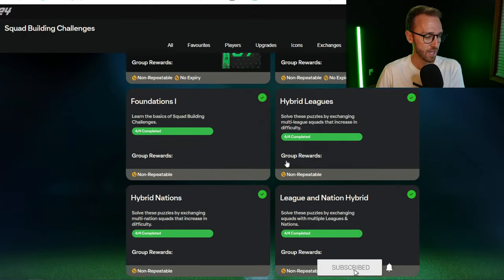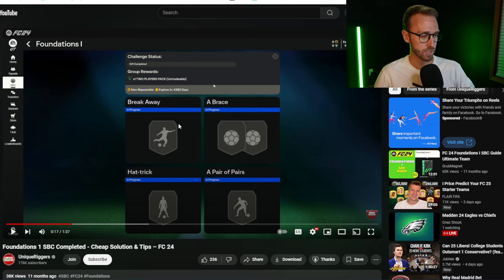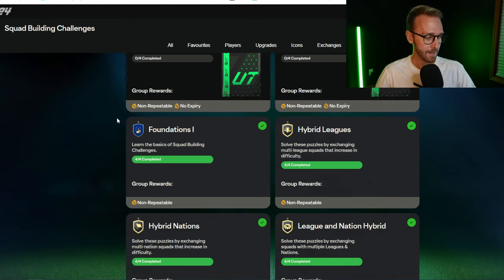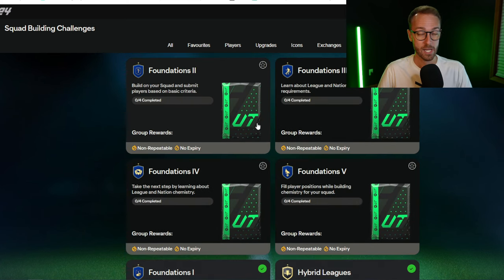When you go into SBCs for the very first time, Foundations 1 is the only SBC that's going to be there — and it's the easiest SBC you can possibly do. It has four segments: you turn in a bronze player once, twice, three times, and four times. There's no chemistry involved, at least that's how it was last year. You get a two-player pack (untradeable). It's not about what you get — you have to do this SBC before you unlock the rest of the SBCs in this section. That's how it has been previously.